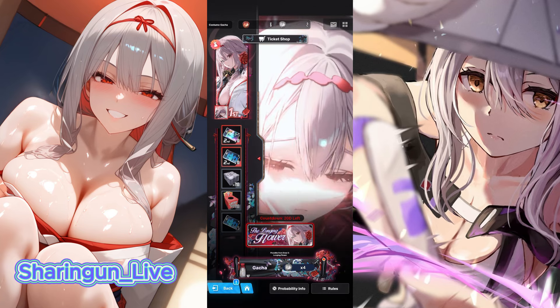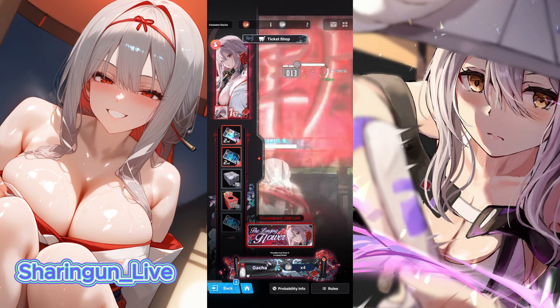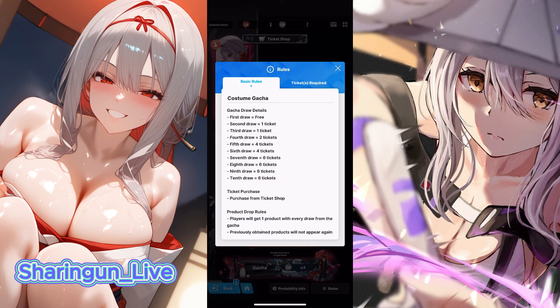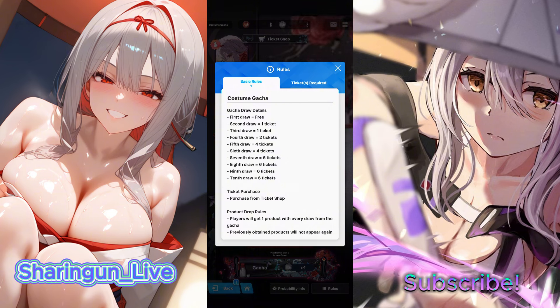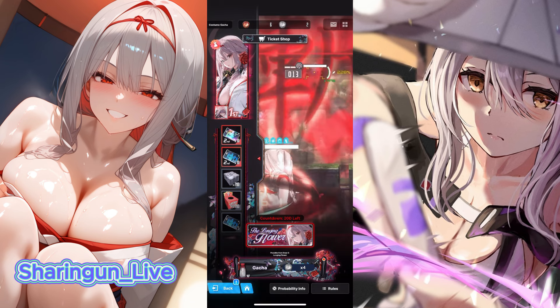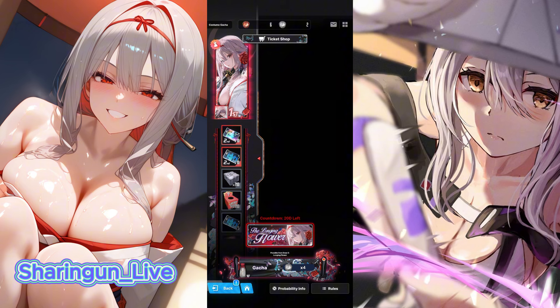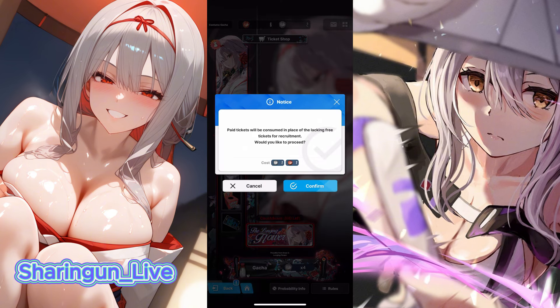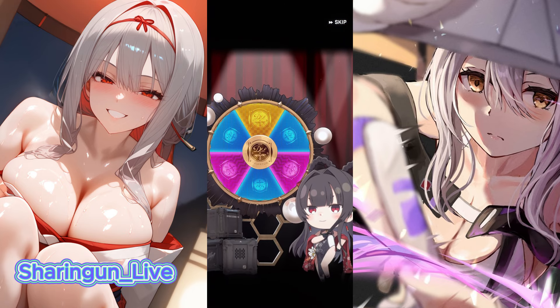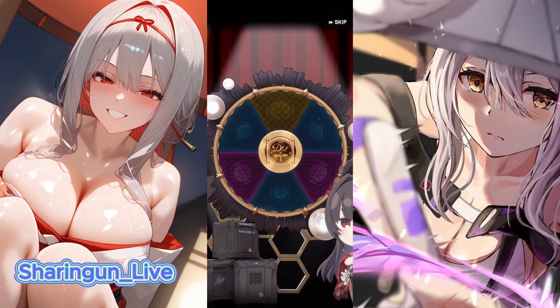Hey there guys, welcome back to another Nikkei video. Today we're going to be doing the summoning for Scarlet Black Shadow, and we are right now on the 5th step. We did get the first draw free, and we got 6 free tickets, so that got us over the 2nd, 3rd, and 4th summons since there are only 1 ticket each and 2 tickets on the 4th one. It is possible to get it at the 5th step, so we could get it at the first try.